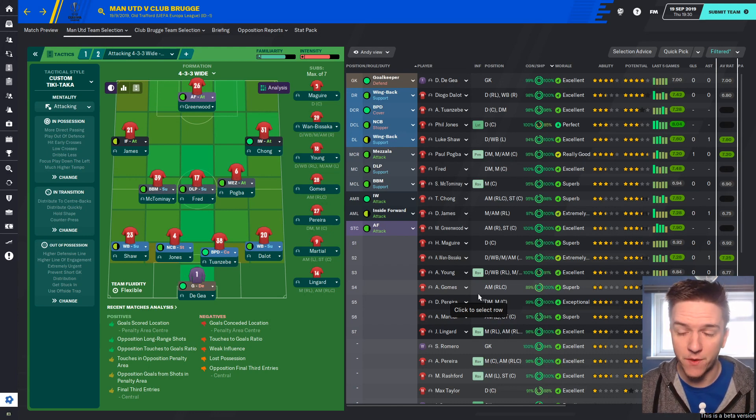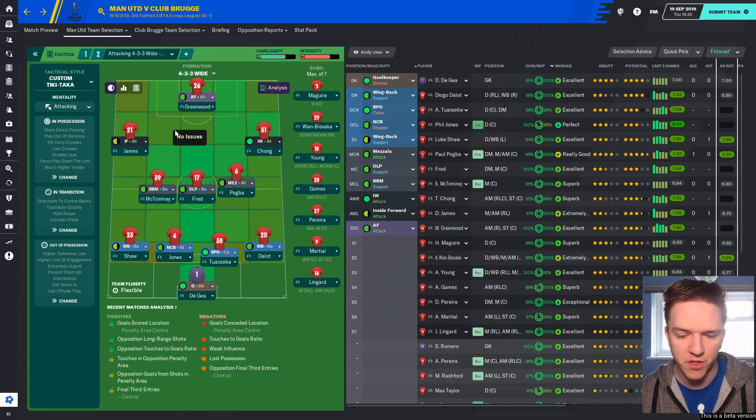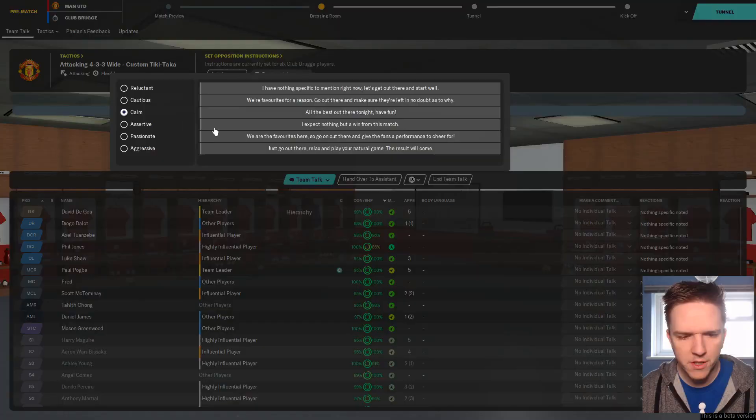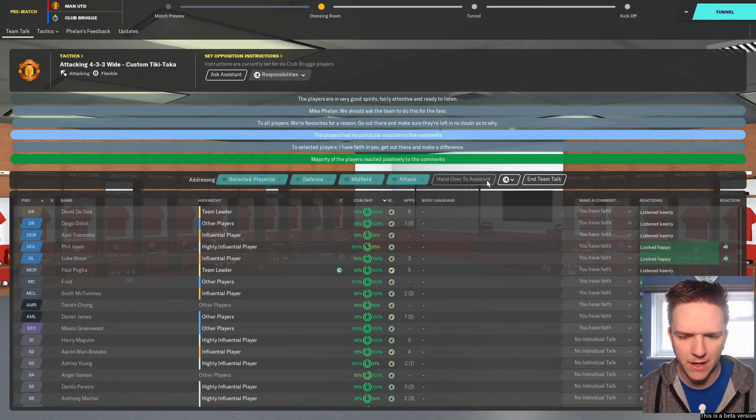We've rotated quite a bit — only Shaw remains in the back five. Phil Jones, Telles, and Dalot come in; Lindelof and Maguire sit out. Fred is in, Fernandez-Pereira makes his first appearance of the season, and the front three is Dan James on the left, Chong on the right, and Greenwood up top. Gomez is on the bench, plus some first-team players in case we need senior players to step in. Club Bruges set up with a 4-1-3-2 — a narrow formation, so we can look to take advantage of the flanks.